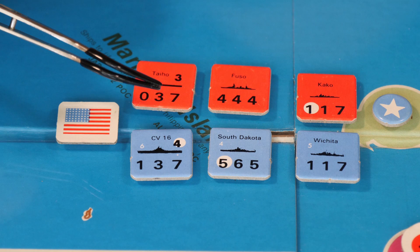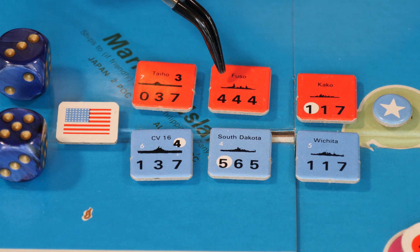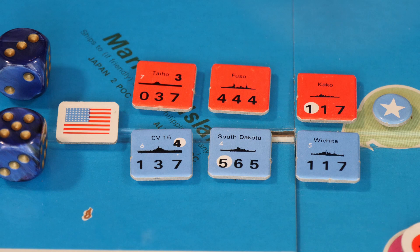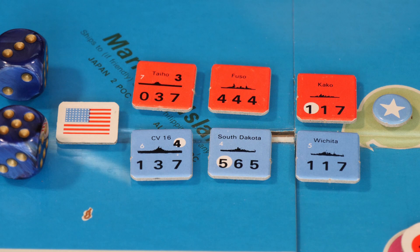So if the Japanese wanted a day battle and the US wanted a night battle, the Japanese get plus one for wanting day, and the US gets plus one for area control. If the US wanted a day battle and the IJN wanted a night battle, the US would get plus two to the die roll — giving them a seven versus three. So depending on which battle type you prefer and where you are, those modifiers determine whether you get a day or night battle.